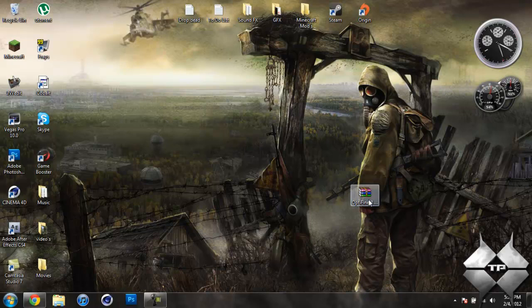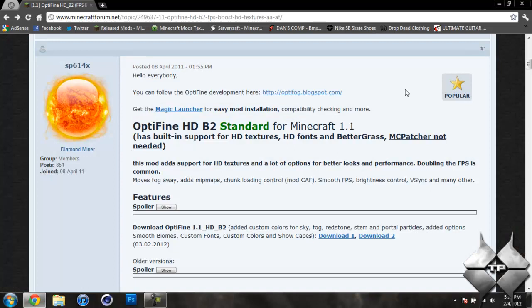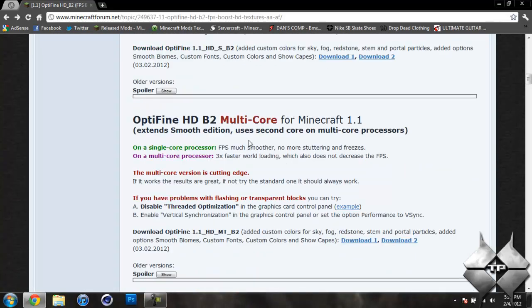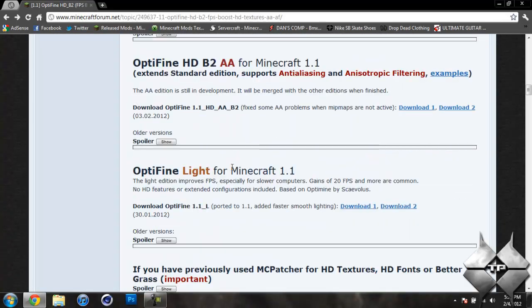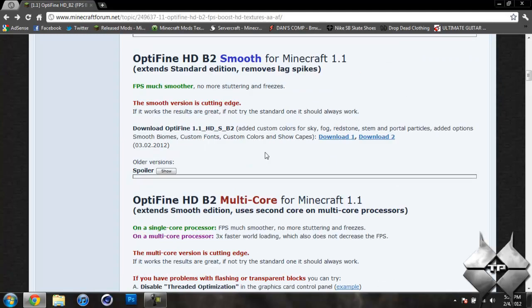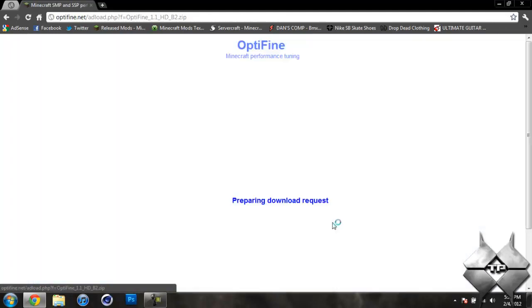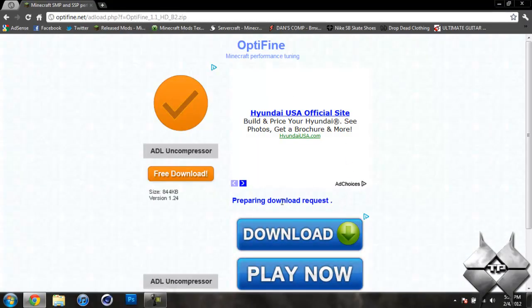The only thing you're going to need to download is the OptiFine mod itself. To download it, the link to the page is in the description. Now there are four different types of the OptiFine mod: you have your standard, smooth, multi-core, AA, and light — and these will all tell you what they are specifically made for. I used just the standard version. If you click on download 1, it'll take you to a page that says 'preparing download request' — just wait a couple seconds, then click on 'Download OptiFine 1.1' and it will automatically download.